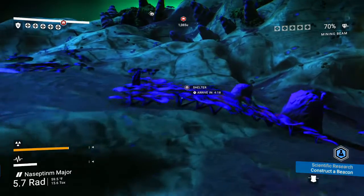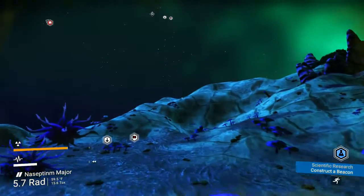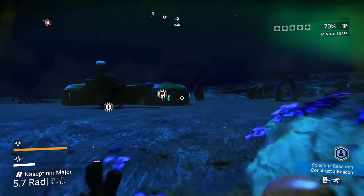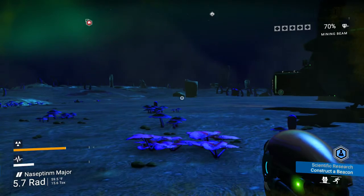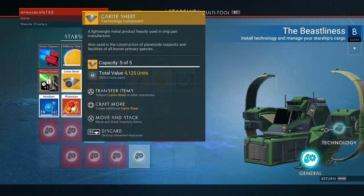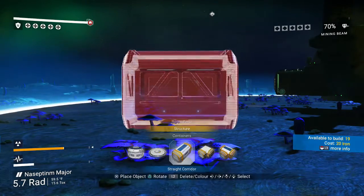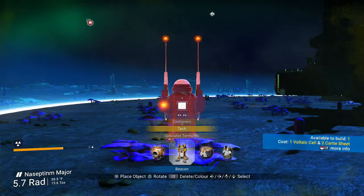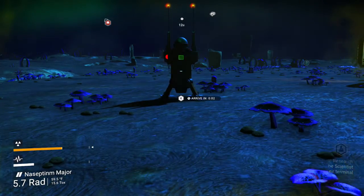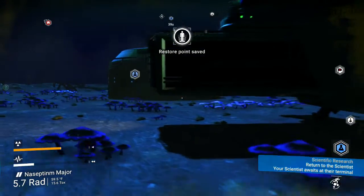There's the voltaic cell. Now to build a beacon I need two carite sheets. I think you have those in your shelf. I do. Good thing you have all of those. I have five. You have six? Yeah, well I really need two. There we go. Return to the scientists. It just works as a save point, I guess. Yeah.